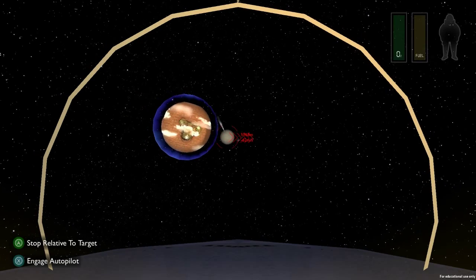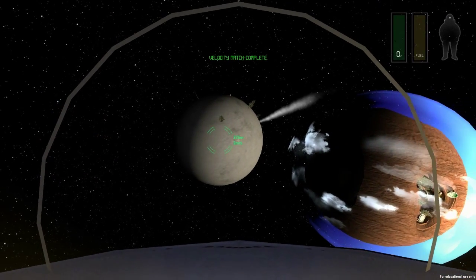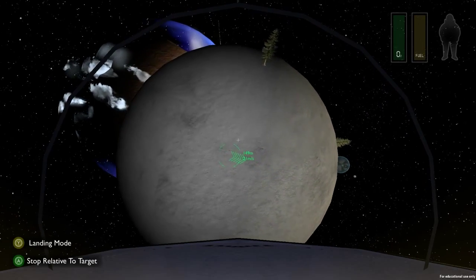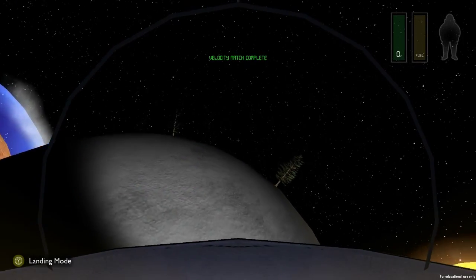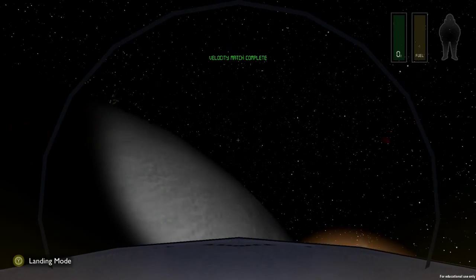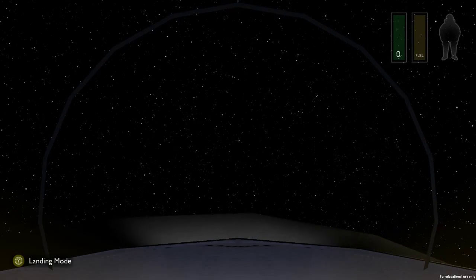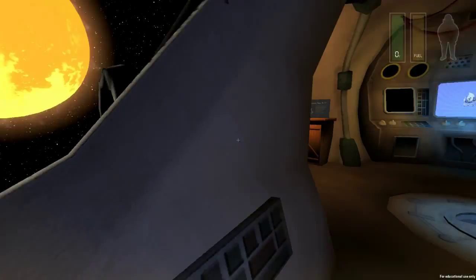Let's put something easy and go with the moon. Press space bar to match the velocity of the moon - there we go. Now we can slowly come nearer to it, then press space bar again. Let's see if we can actually go... it's difficult. What's happening? We're crash landing on a moon!